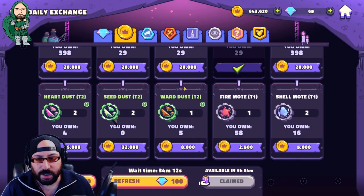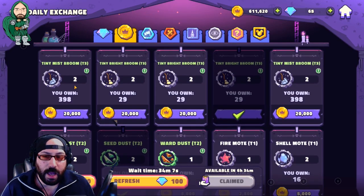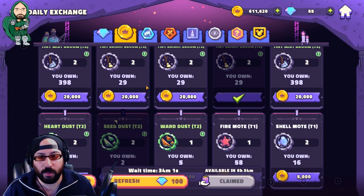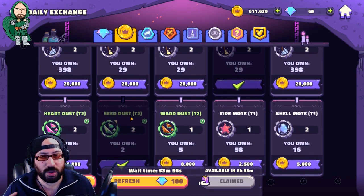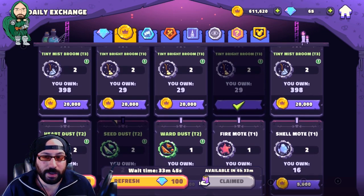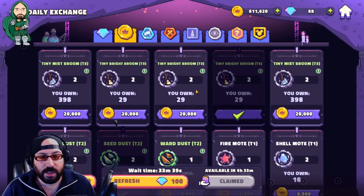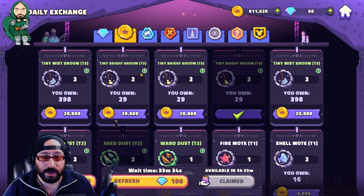This is also the store I would recommend claiming a refresh on most often, just to make sure you're accessing certain gear as frequently as you can. As you level, the items in this store will change — you might start seeing more tier three and tier four gear as you progress. The items are slightly RNG based, but there will always be at least one item you probably should purchase. Since you have a daily gold income, it's always good to check. This is one of the best ways to gain gear, as farming gear is completely RNG based.